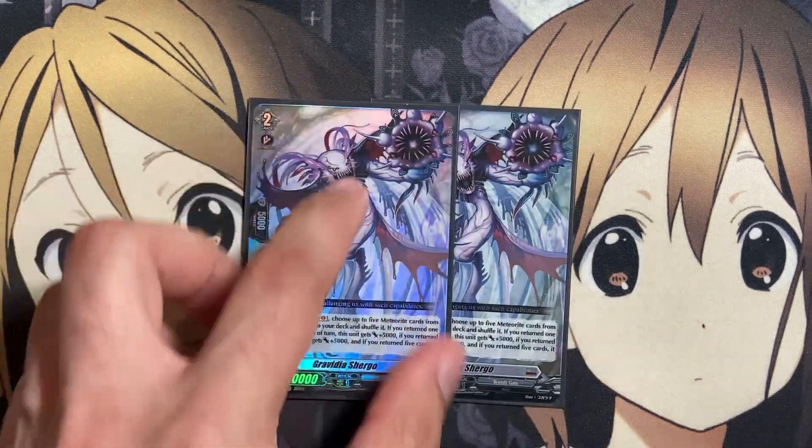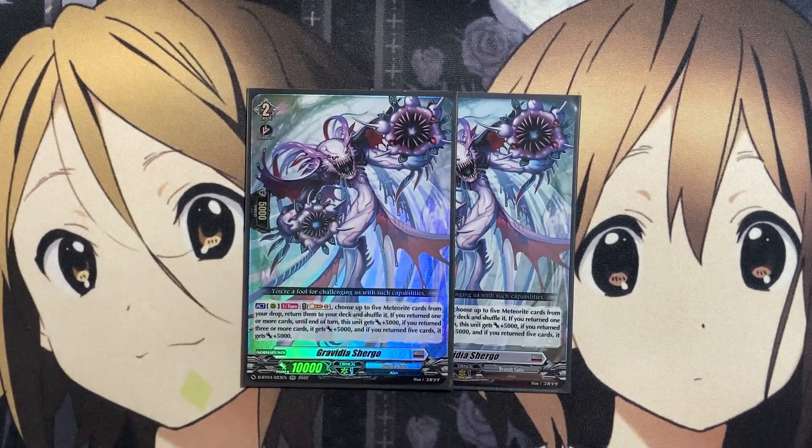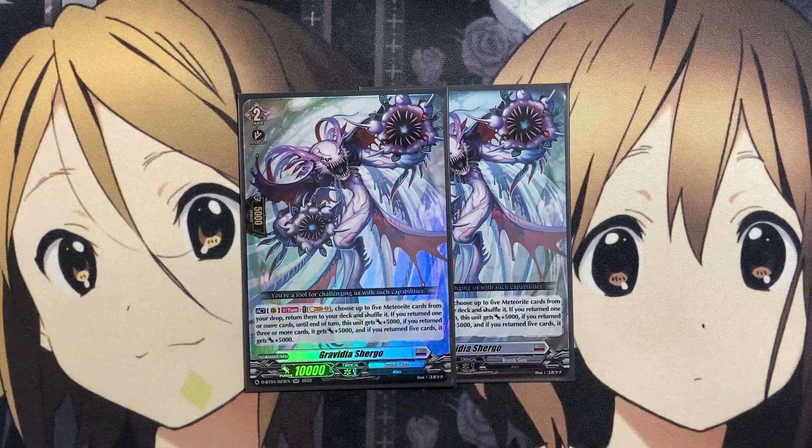The other grade two is two copies of Gravidia Shurgle — more recycle power for our meteorites by soul blasting two, choosing up to five from your drop and returning them to the deck. If you return one, it gets plus five; if you return three, it gets another plus five; if you return five cards, another plus five. So if you return five in total, it'll be plus 15 on top of this card's power boost, while recycling those cards back into your deck.